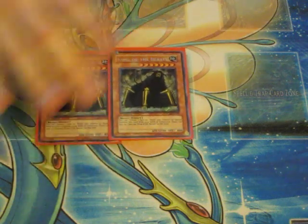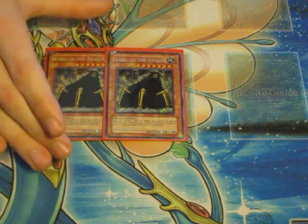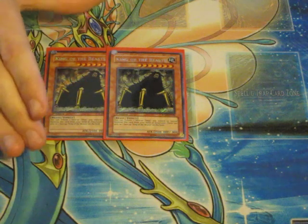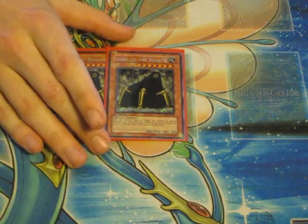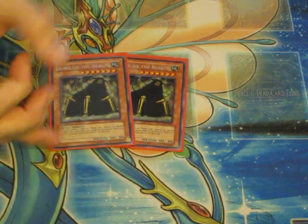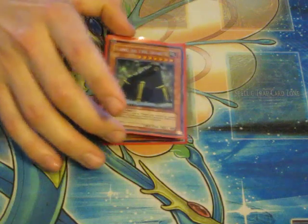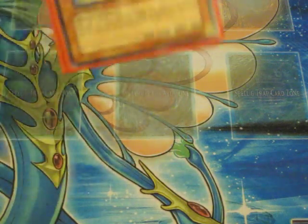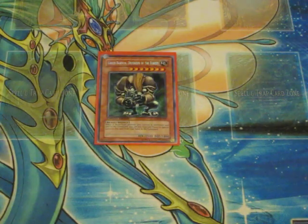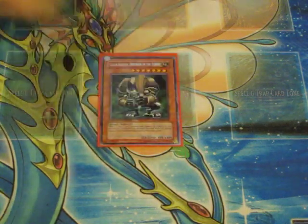Two King of the Beast — only two, because three is bad for consistency. You can tribute one face-up Moja you control to special summon this card from your hand or graveyard. Since he's a spirit-like monster, you can reuse him, but there can only be one face-up King of the Beast on the field unless negated by Skill Drain. 2,500 attack — can run over Stardust, Iron Chain Dragon, whatever's in your way. Final monster: Green Bamboo Defender of the Forest. When a beast-type monster you control is destroyed and sent to the graveyard, you can pay 1,000 life points to special summon this guy from your graveyard or hand — great if they hit your King of the Beast with Dark Hole or Black Rose Dragon.